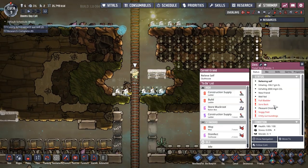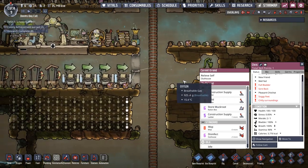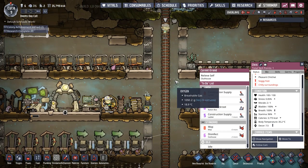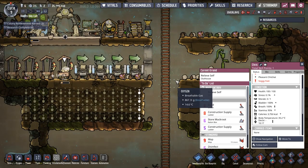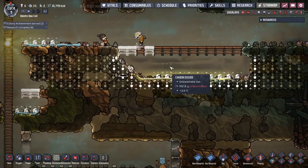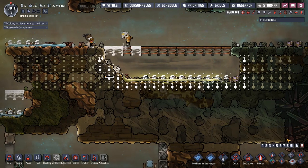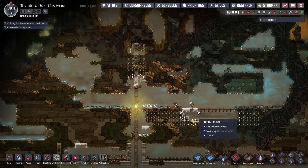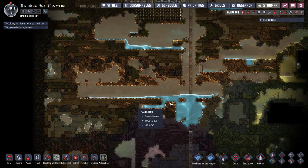That's directly above our water supply so that sort of needs to be mopped. That also means Chris has got a full bladder and is hopefully gonna make it. Bladder 100% — all right, go on Chris. Okay, so first mistake of the series: leaving the duplicates to pee over the floor. Probably need to sweep and mop that up.